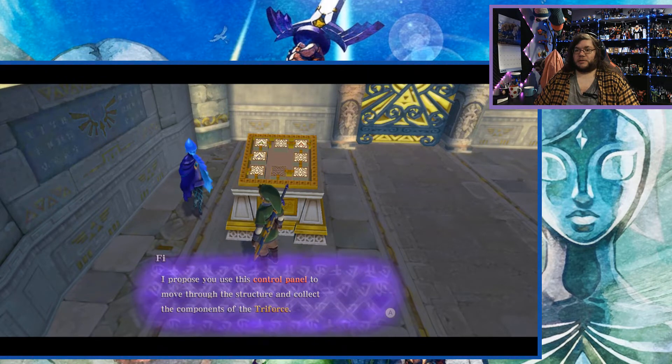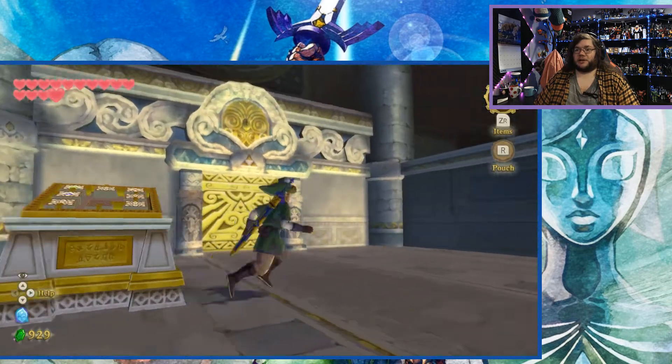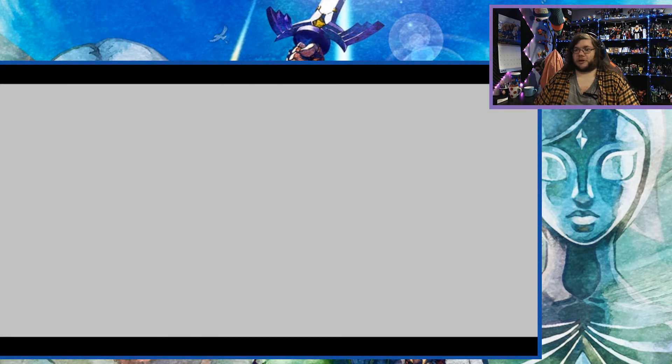Fi confirms the shaking I felt was caused by a change in the building structure. So freaking cool — I was right. This is mechanically very much like a precursor to one of the Divine Beasts, but I'm assuming it's going to be a little more complex once we get further in here.